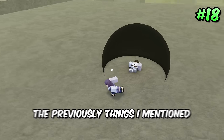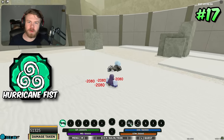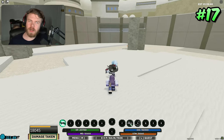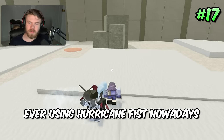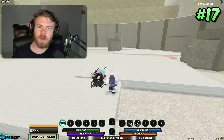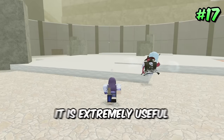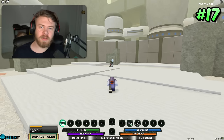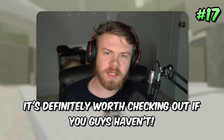Coming in at 17th place is the martial art Hurricane Fist. Hurricane Fist was popular for a while and then fell off — I barely see anyone using it anymore. It is an insanely good martial art: it's a ragdoll, combo-extending move that pulls people in when you M1. You might think pulling them in while you M1 doesn't seem very useful, but it is extremely useful when they're further away, because it will pull them into your M1s and allow them to get M1 comboed when they could have otherwise just perfect-blocked. Hurricane Fist is a very slept-on martial art definitely worth checking out.